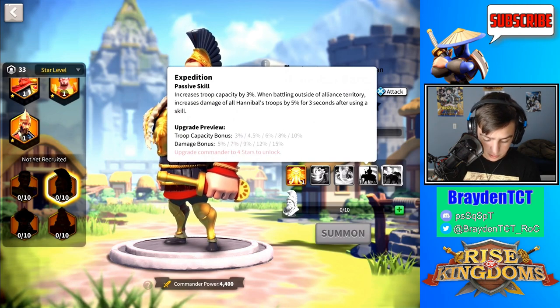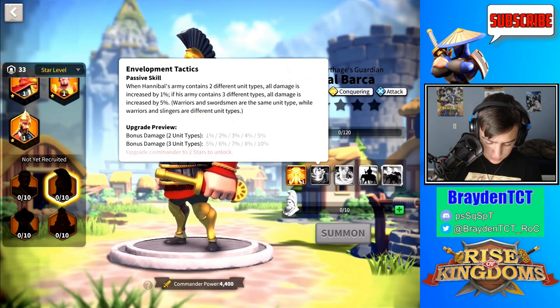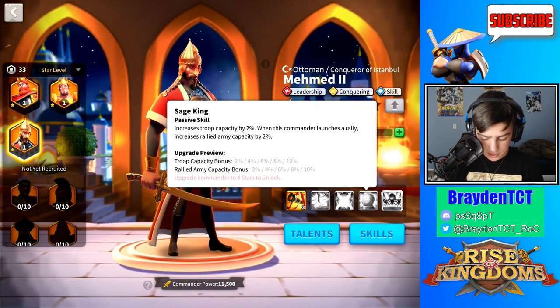He doesn't have very many other skills that are specifically good against cities, but they're good in general because he has very good skills overall. There are dedicated videos on Hannibal himself since there's a lot to talk about. This is the last commander we're going to talk about: Mehmed. Mehmed is a very good rally commander for other cities, and I'm going to explain why — it's mainly because of this one skill.